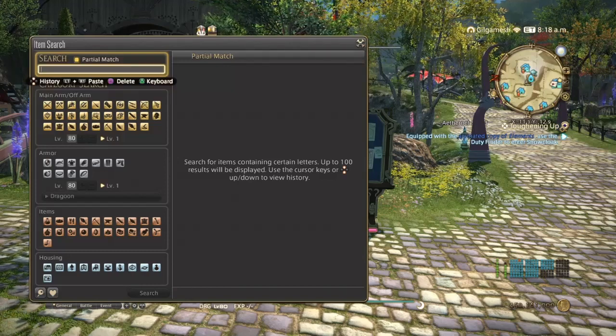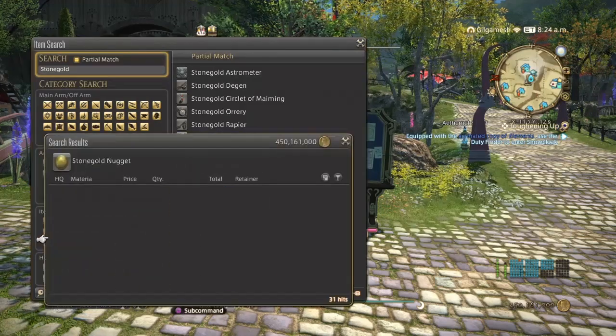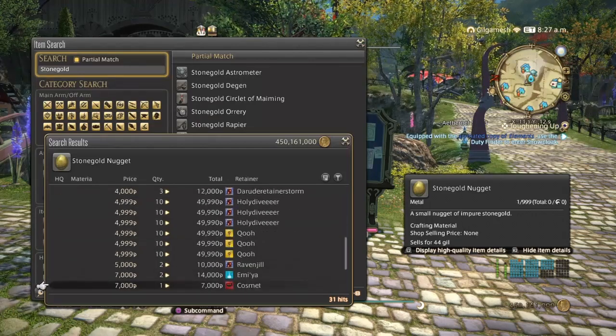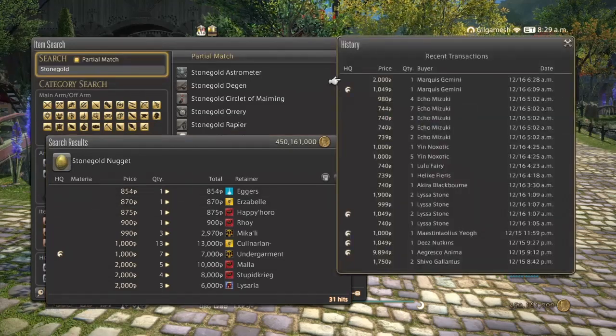Next is going to be stormgold nuggets and then stormgold ingots. These are also in end game recipes. So we'll start with the nuggets. This is what you call bad undercutting right here — you can see how the prices went downhill. These people have no idea what they're doing, which is very upsetting. But as you can see, they do sell quite well in the past two days. These are low-level all-recipe items, but they do range from around 750 all the way up to 2000 and above for high quality.